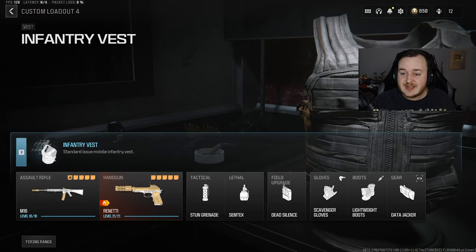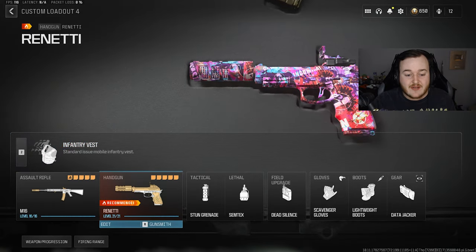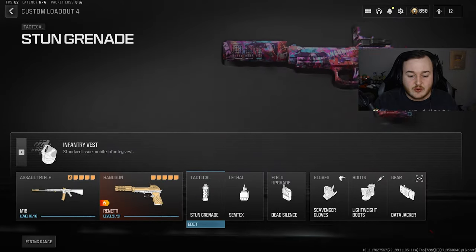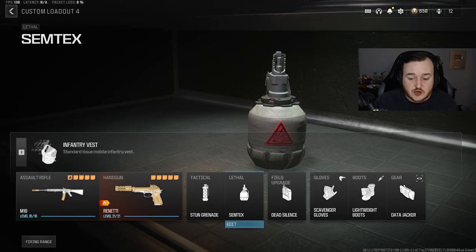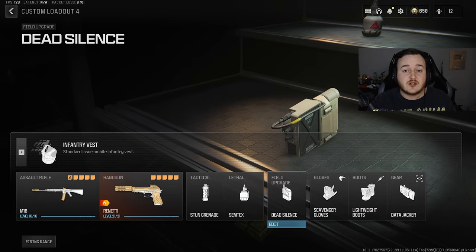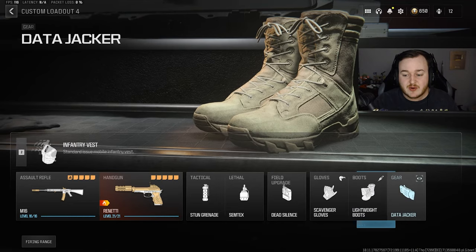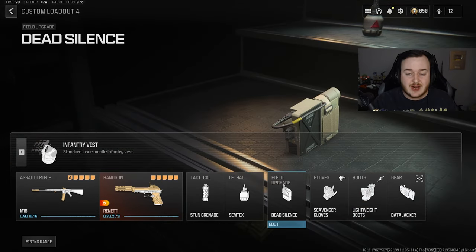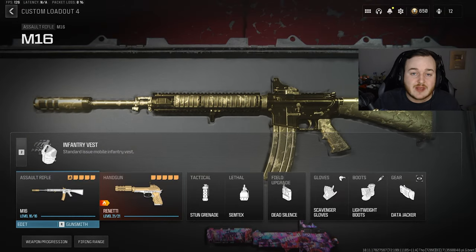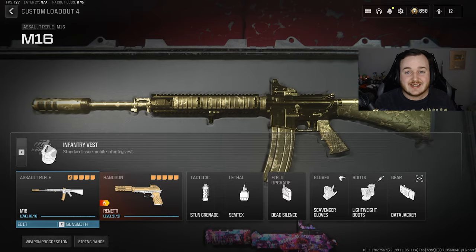Here's the rest of my loadout if you want to copy it. For the vest, I'm running the M3 vest — helps us be more aggressive, we can tactical sprint longer. We have the Renetti as a secondary, with the Stun Grenade and Semtex as usual — those are the best lethal and tactical right now. We have Dead Silence and Ghost, so we get two perks. We also have Scavenger Gloves, Lightweight Boots, and Data Jacker. With these perks and the field upgrade, we technically get five perks. Try this out, and if you drop any high kill games or get any nukes, let me know in the comments.